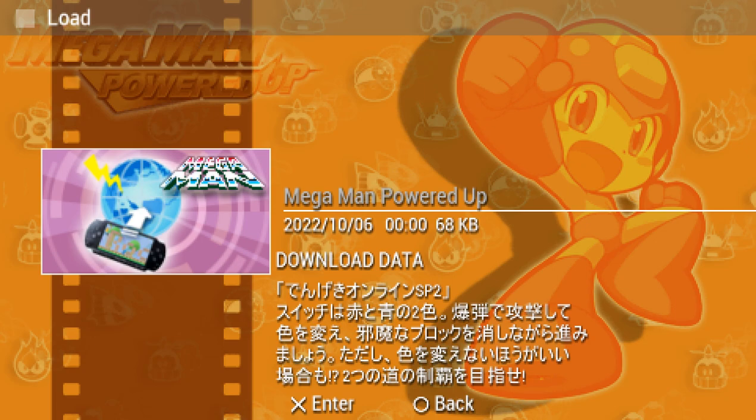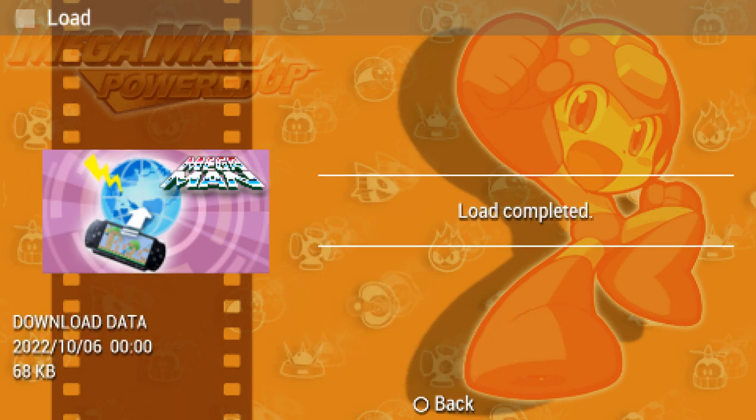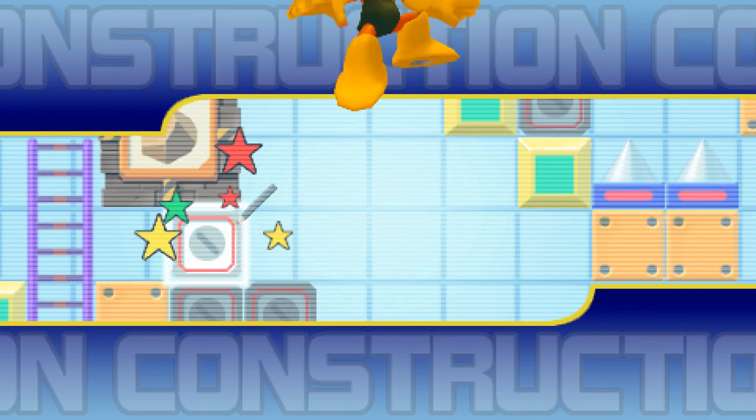Switches come in two colors: red and blue. You will need to progress by changing them by attacking them with a bomb to remove blocks that obstruct your path. I wonder, might it be best not to change colors sometimes? Try to clear both paths through the stage! Oh, there's two paths? Depending on how it goes, I might do both. Maybe I won't.